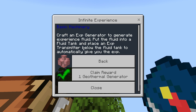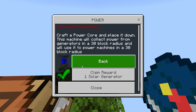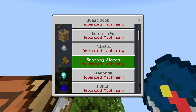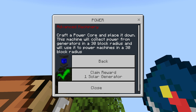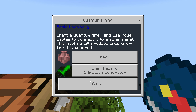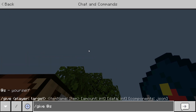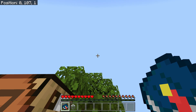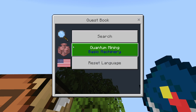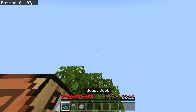I'm going to do a quick showcase. If you complete a quest by collecting the item it tells you to — like this one's a power core — you get a reward. It also works with crafted items: this one says make a Quantum Miner, so if I spawn in a Quantum Miner and search 'quantum,' here's the quest and I can claim the reward — it gives me a Steam Generator.